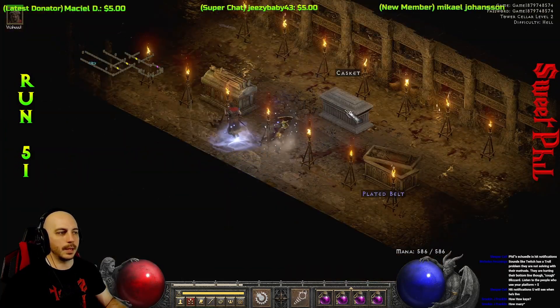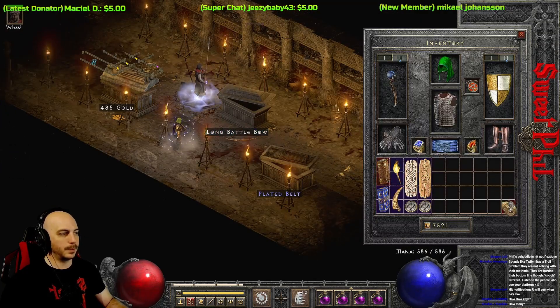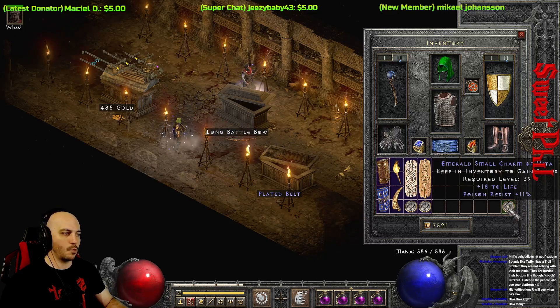A little bit later, I decided to hit some Sarcophagi because I'd just seen them and was bored. I get a small charm out of one, and it's actually 18 to life with 11 to poison resistance. Not perfect, but not bad.